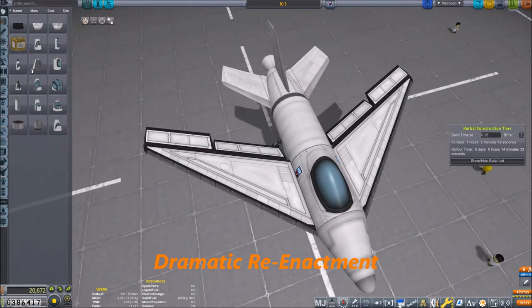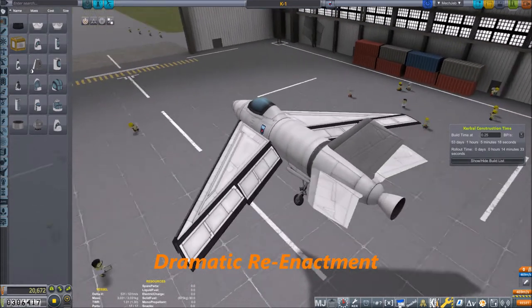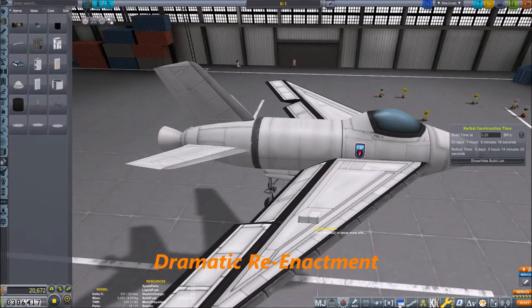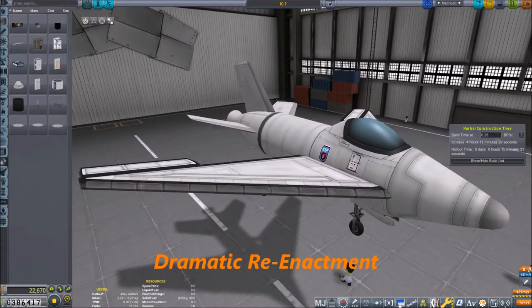I built this rocket plane quite a while ago. It is named K1, which is totally not inspired by the Bell X-1. We added a little ejection seat, and that's about the spacecraft we have used.